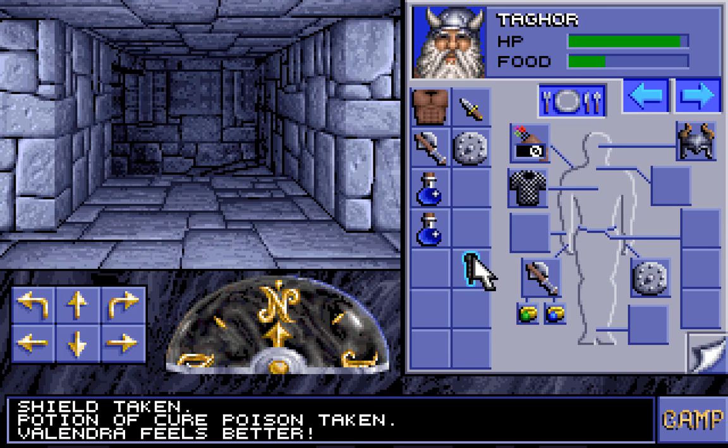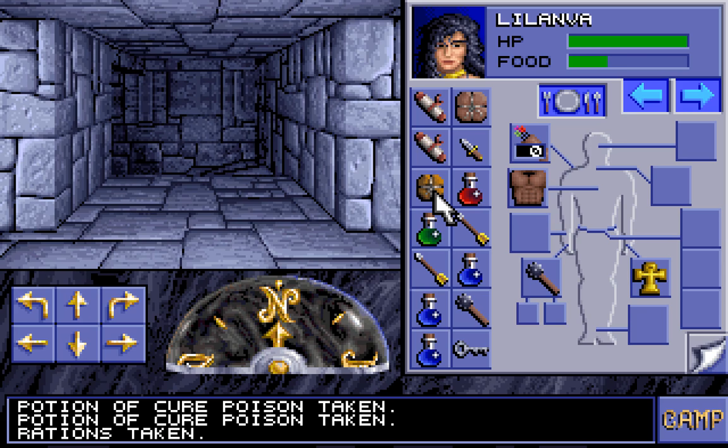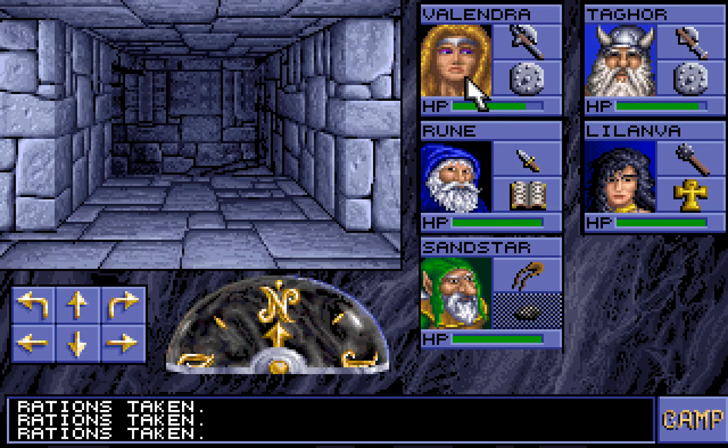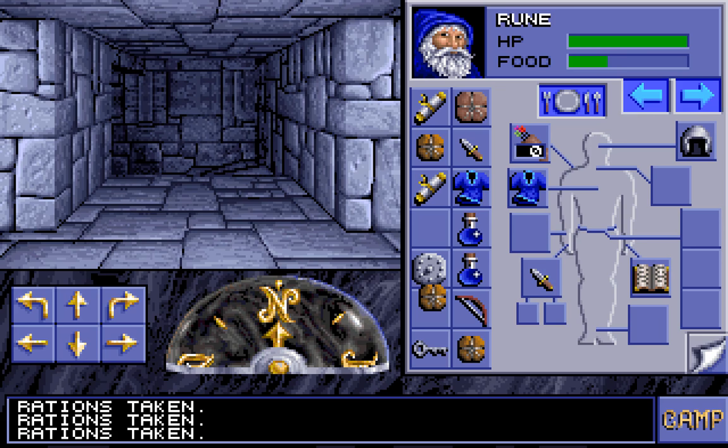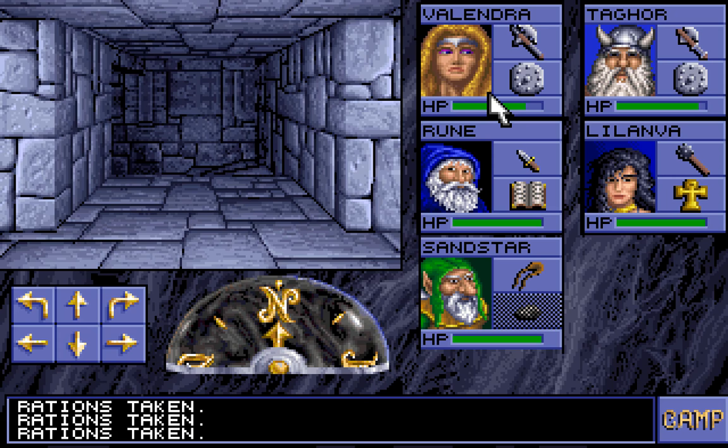I don't think we'll have any problems with spiders from here on out. If we do, we've got a few potions handy. But could you spare some food? I'm running a little hungry. We have plenty of food — our food is your food. I'll just have a bit of a nibble. It's not the best food out there, but it's certainly filling enough. You do have the ability to create food as a cleric, though. I'm pretty much holding onto all the food, Taghor — you don't need to worry about that. Good! Down here will be the entrance to where my fellow kin are.